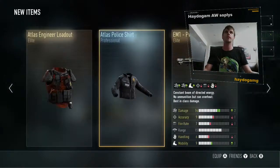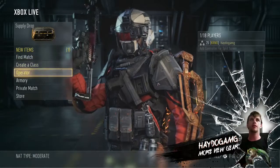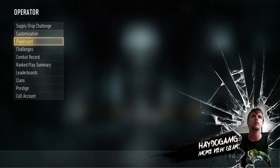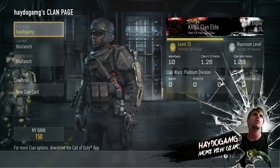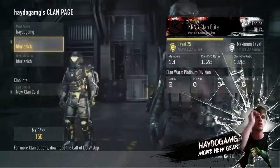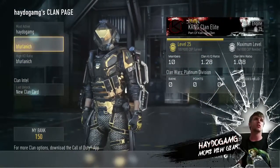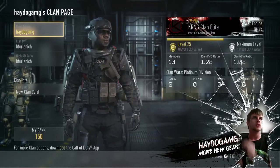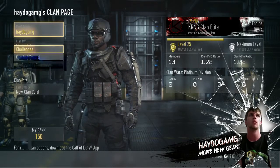Next video game will be GTA V. But now we're going to my next supply drops — it's time to check a few things first because I got a few new things to show. Haydo Game is in the Carnage clan right now with my friend Beefer. So yeah, that's pretty good, but now to get to the supply drops.